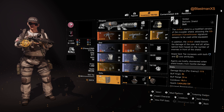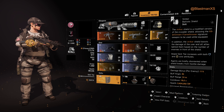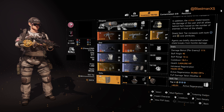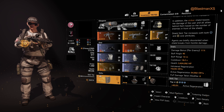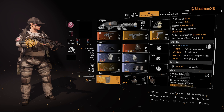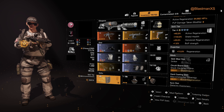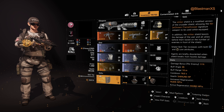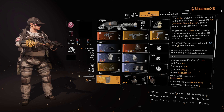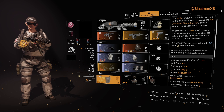For the specialization we're running Firewall, mainly because of the amazing bonuses the shield provides. You get one of the best shield mods in the game plus a damage bonus per enemy — 11% per enemy in front of your shield.